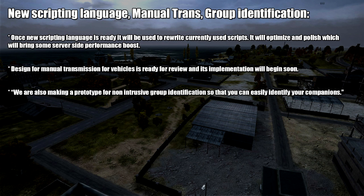On the next slide, we have a new scripting language, manual transmission for vehicles, and a group identification system. Starting with the new scripting language, they haven't said exactly when it will be ready, but when it is, it will be used to rewrite currently used scripts, optimizing and polishing them, which will bring a server-side performance boost — which is always nice to see.